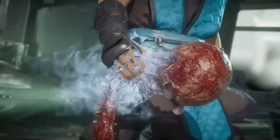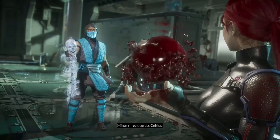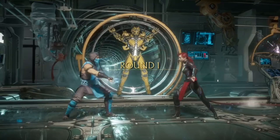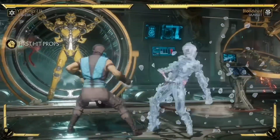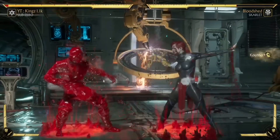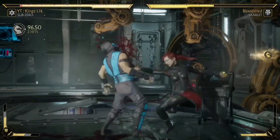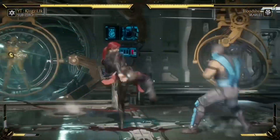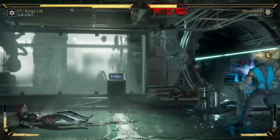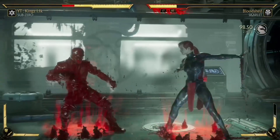At number two I had to put Sub-Zero's Slide. What makes it so good is first of all it's super fast — in a laggy connection it's almost unreactable. Secondly, it's a low, so unlike Liu Kang's Dragon Kick which is a high, you can't duck it. It also has massive range; people can yolo slide from so far away. It finishes his combos and gives him huge 50% corner combos if you're running Rising Ice.